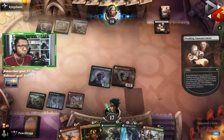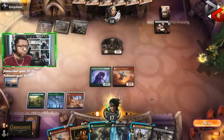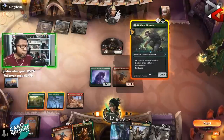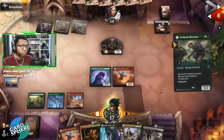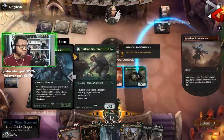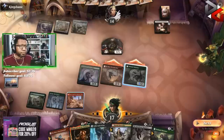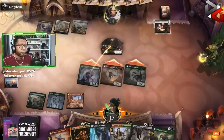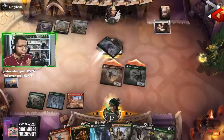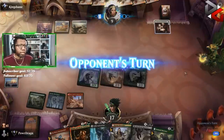Wedding Announcement! Good news — we have things for Wedding Announcements. Let's do this. We'll give this haste, attack with all three, draw a card. Opponent's gonna block three, take five. Let's put a stop during their second main just in case, before they get their end-of-turn trigger — we might want to blow that up.